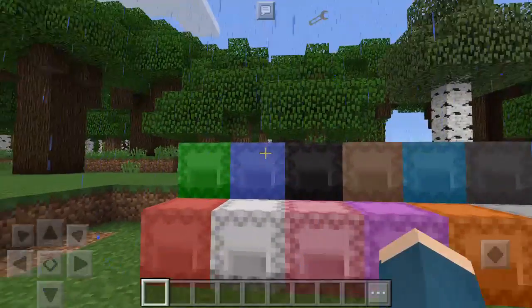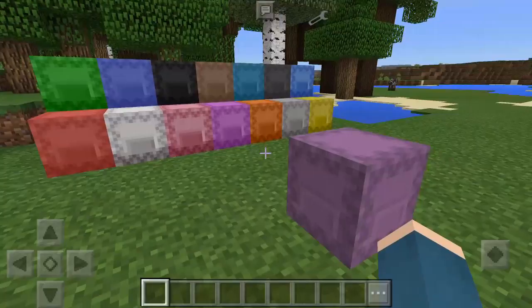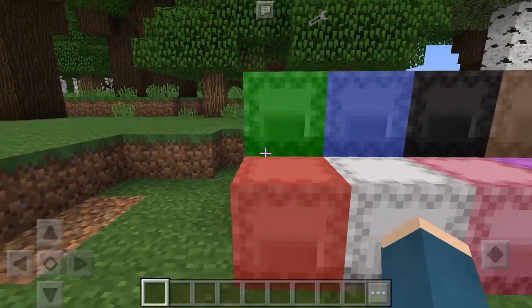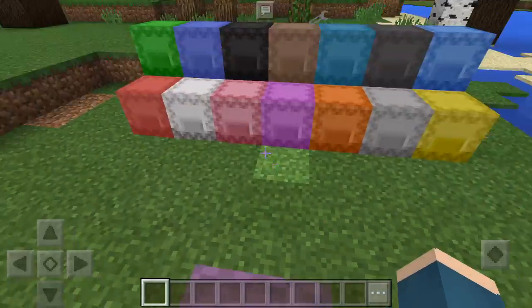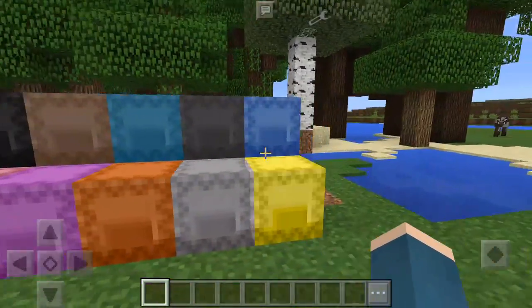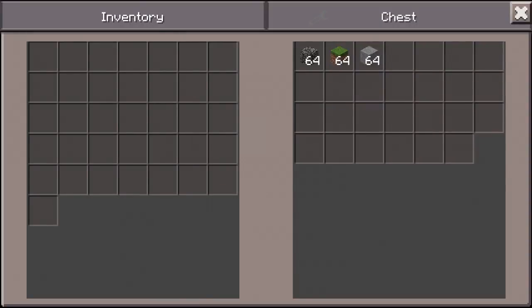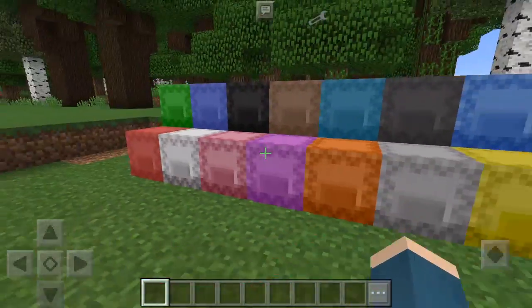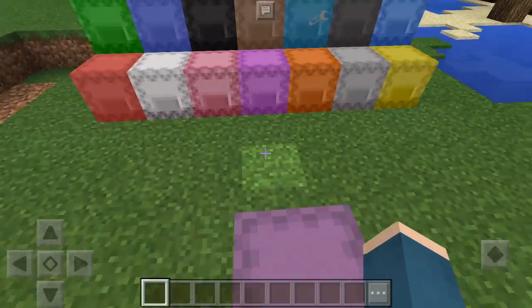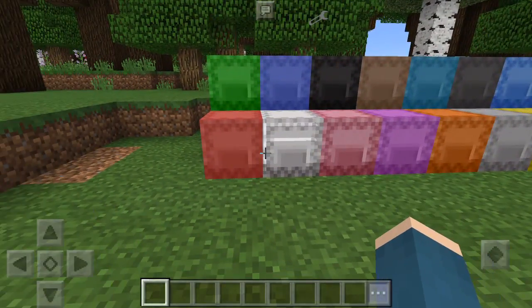When you place it again it will still have the stuff in it — it still had all the stuff I put in. It can come in different colors. These come in a bunch of different colors: the regular original color and then all the other ones you can dye them. You can get a bunch of different ones and use some for storage.